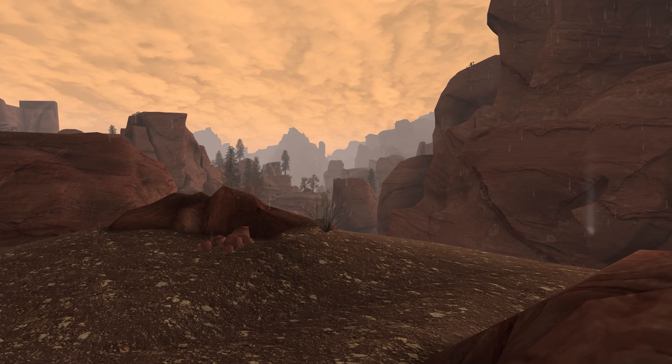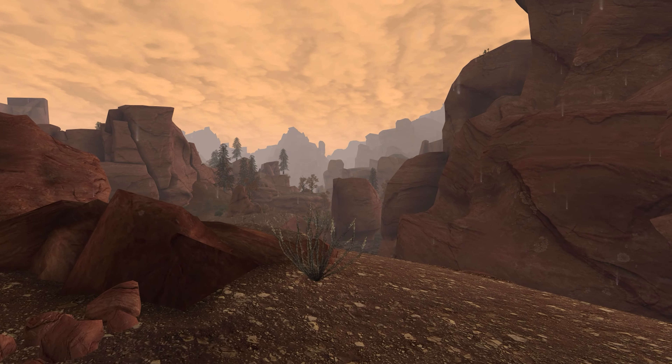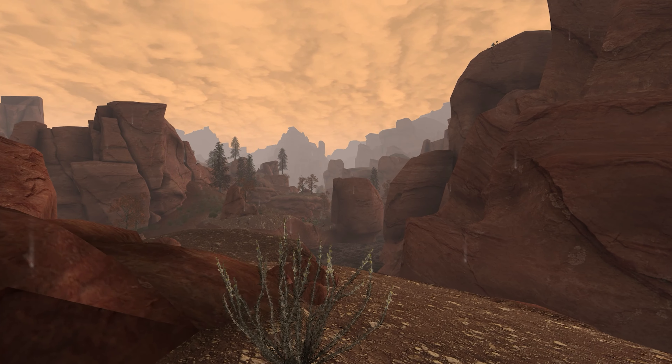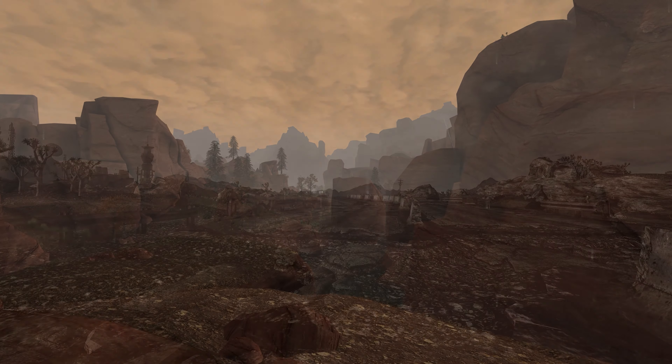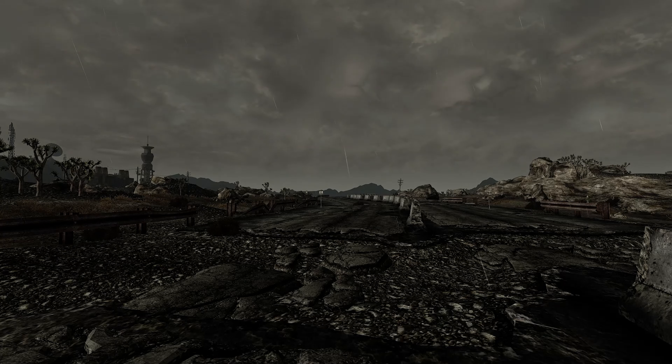Thankfully, modder Jackson replaced the 2D particle rain effect with 3D meshes, a method similar to how the effect is achieved in Skyrim and Fallout 4. Raindrops fall at an angle to simulate wind, and have some degree of randomization regarding their size and the direction they go in.